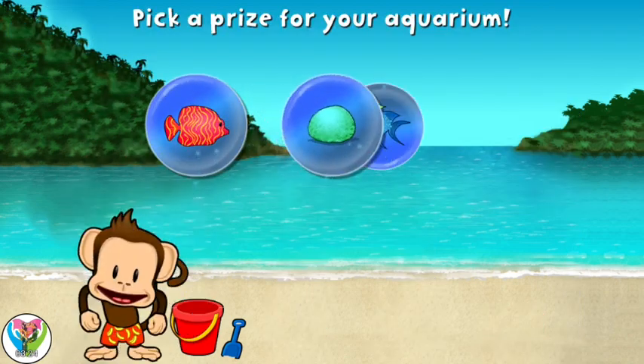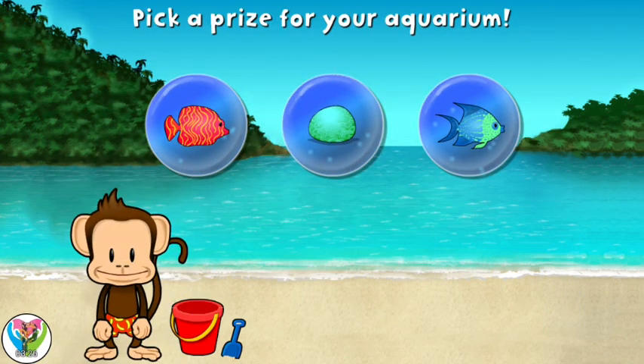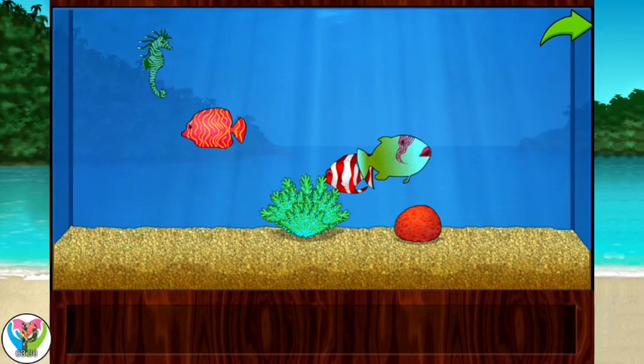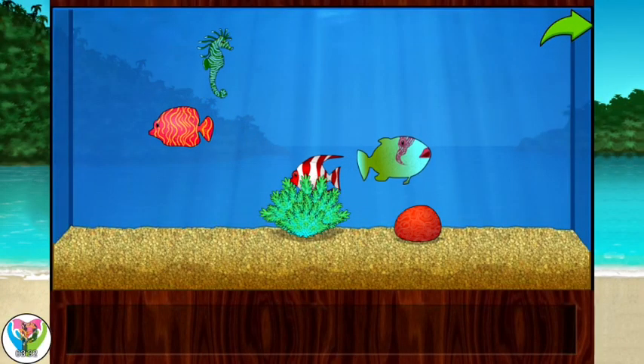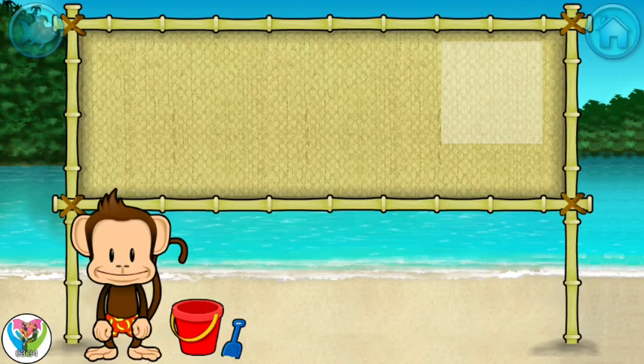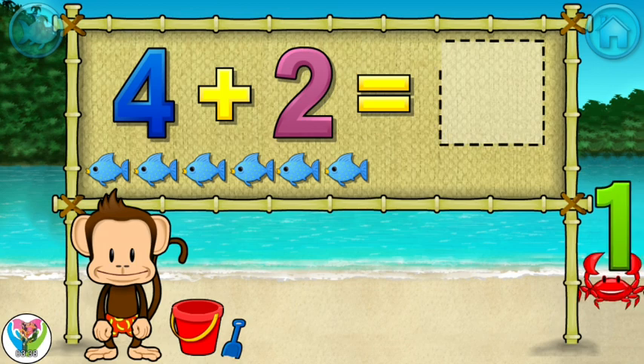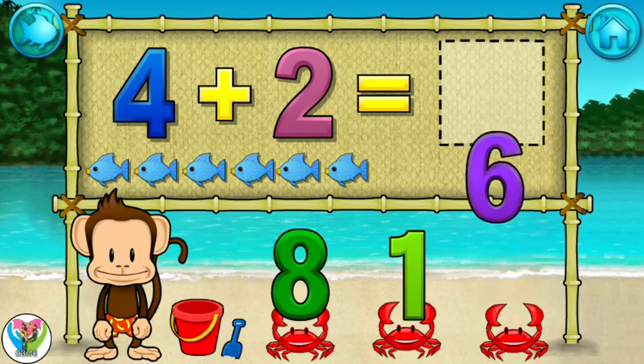You won a prize! Add things to your aquarium by dragging them from the tray. Touch the arrow to get back to the beach. Addition time! Four plus two equals six! Excellent!